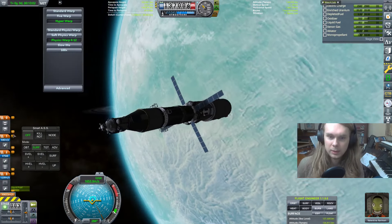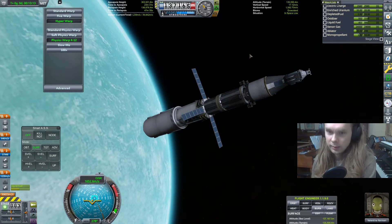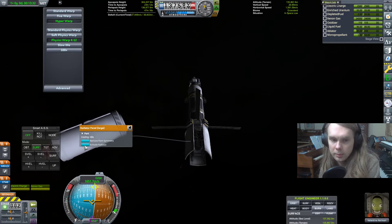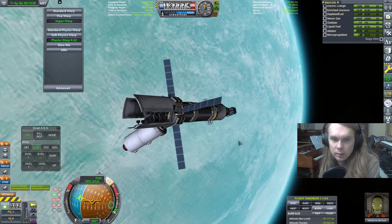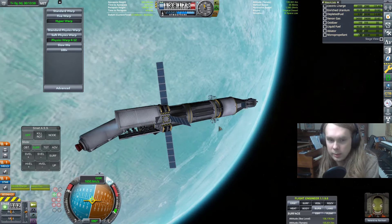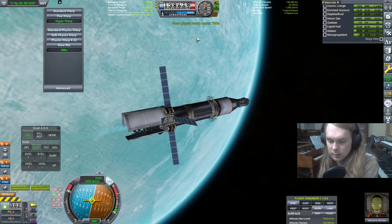I am back. The game crashed and completely reverted the entire launch for some reason. So we redid that — we have radiators now. It's time to make sure this thing actually works before sending it out on this interplanetary journey. Making a quick save. Activating the radiators — they should never be off. Going prograde, turning the reactors on with action group three. 150 kilowatts, and they should be perfectly fine with the radiators. Cutting thrust to 90%.